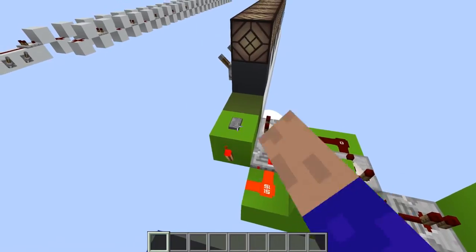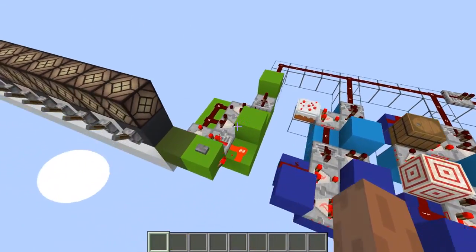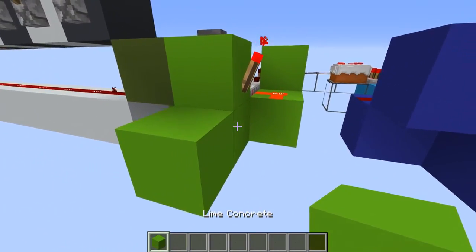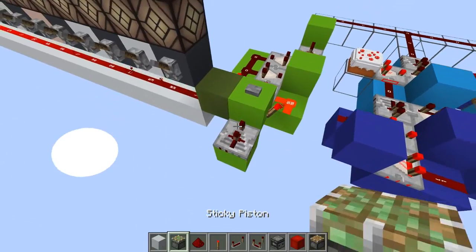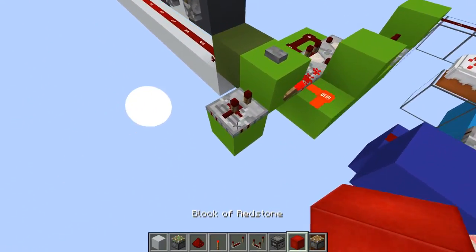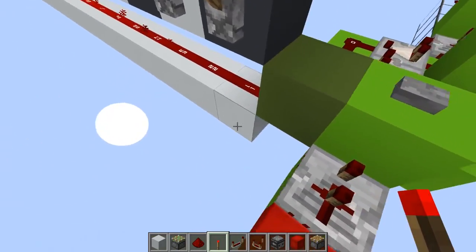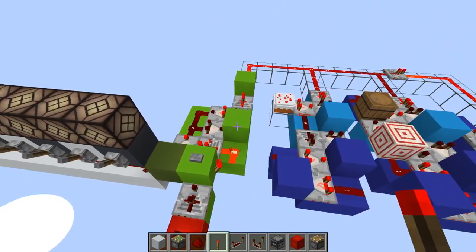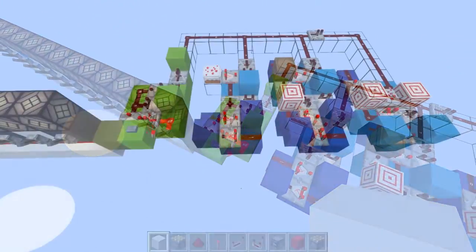Let's watch the redstone line back there — one, two. So yeah, it sends the signal twice. If you want to avoid this, you can just activate the sender using a two-tick pulse. So two-tick pulse in there — short signal, so it's signal strength level one. If you do this, the signal is sent only once. So this is one way to operate this thing.